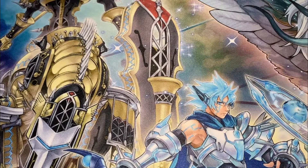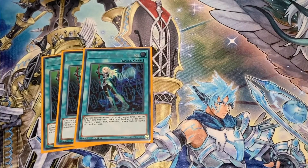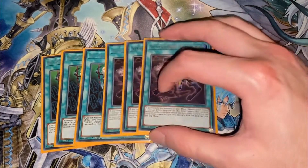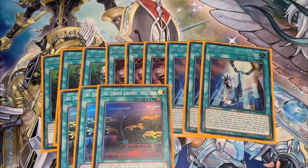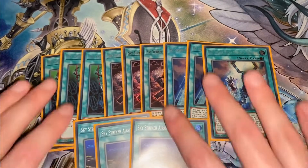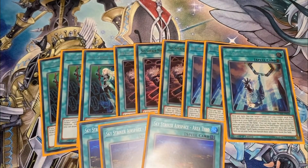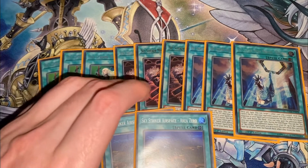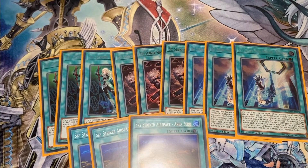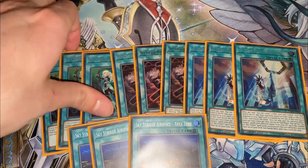For the spells — which make up the rest of the deck — we play three Engage, three Widow Anchor, three Multi-Roll, and three Area Zero. These are in my opinion the best ones, so you want to max out on them. Multiple Engage is really good. I could genuinely see Engage getting errata'd to once per turn in the future, but that would be a kick in the teeth for the archetype — it's more iconically known in the pure variant, and the fact it's not once per turn lets you get multiple draws off it.